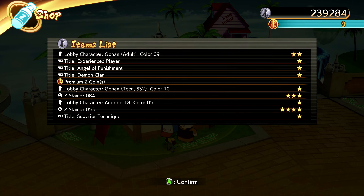We're definitely gonna buy another Mr. Saiyan with the premium Z coins. On a three-star we got Z stamp 84, and on a four-star we got Z stamp 53.